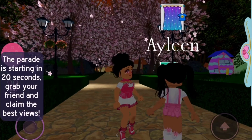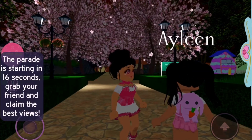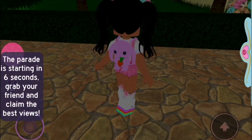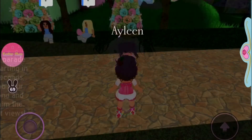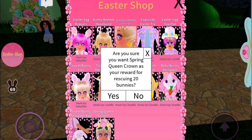It'll be on your back, right? Oh my gosh, that is so cute! It has like a little carrot. It's super cute. Okay, I'm gonna go next. What are you gonna buy? I'm gonna buy the Spring Cream Crown — it costs 20 bunnies. Are you sure? Yeah, okay!